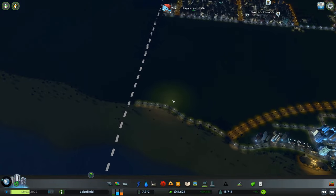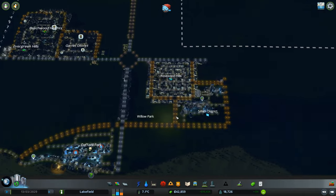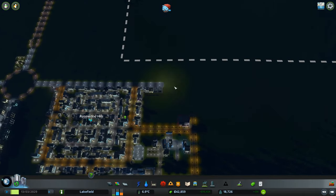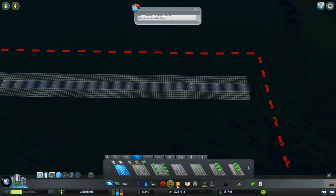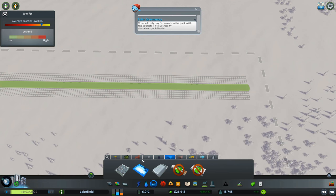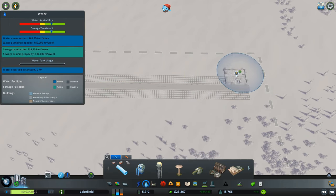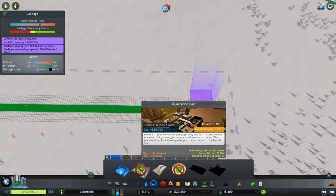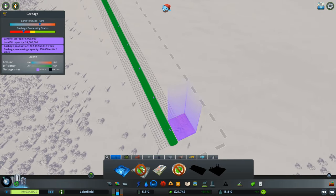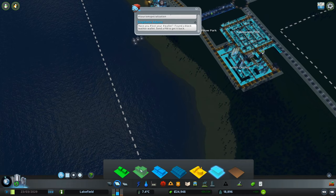We do have a garbage collection issue, which means we need to think about that. How do we want to handle that? I'm thinking we take this road out here to the outskirts of town and put in a dump — that's how we deal with this issue. An incineration plant — we will probably want to do that. This is going to need water and power. This incineration plant is only going to cost us about 30 grand, so we'll save up for that. That won't take long at all.